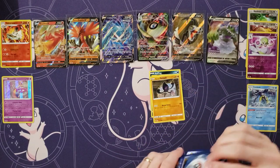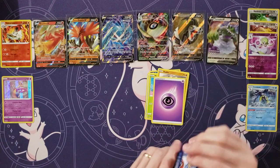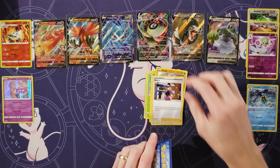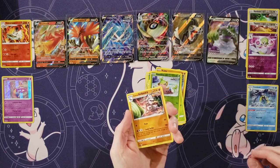Koffing. Yamask. Snow Runt. Bounsweet. Kubfu. Energy. Single Strike Scroll. Avery. Thwacky. Reverse of a Grookey. And a Sirfetch'd.